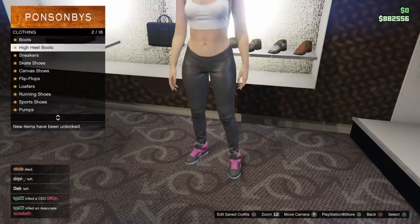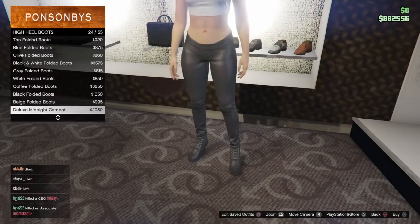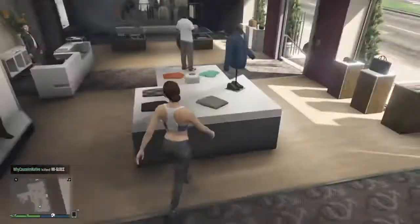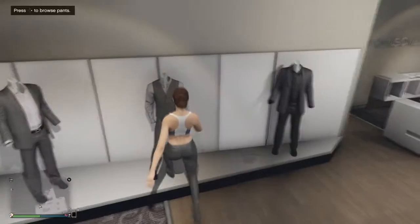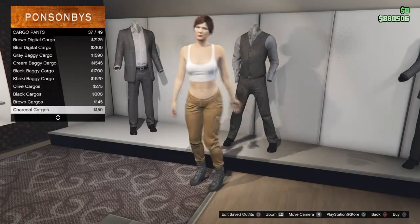Then go to shoes. Go to high heel boots and go all the way down to number 32, which should be the midnight boots. After you do that, go to the pants right behind you. Go to cargo pants and equip number 38.